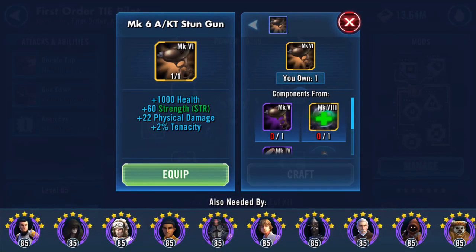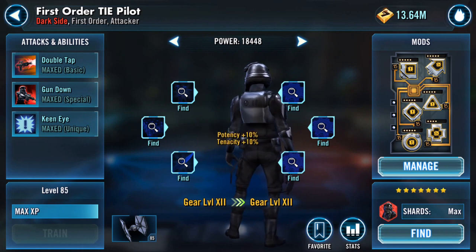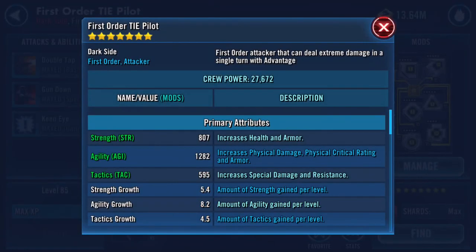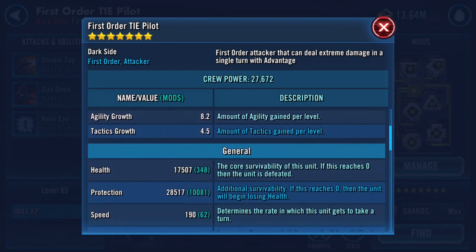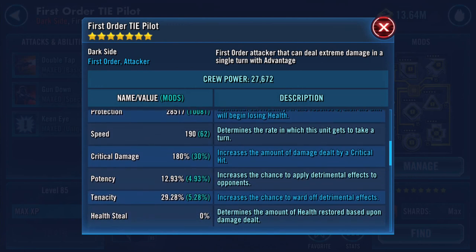I've got another gear piece — bang that on. Boom! Galactic power increases again. Some big numbers popping up. Health is now 17,507, protection 28,517. Combined health and protection went from around 39,750 to about 46,024. Speed increased — went up to 190.